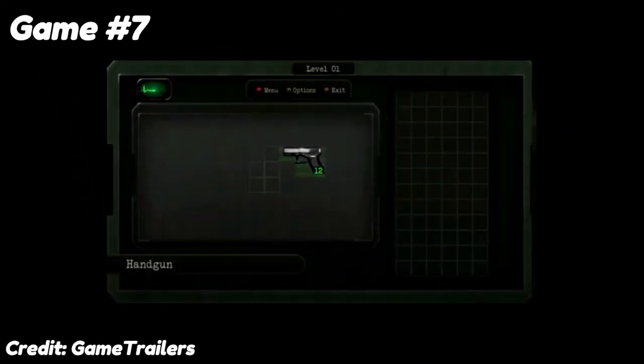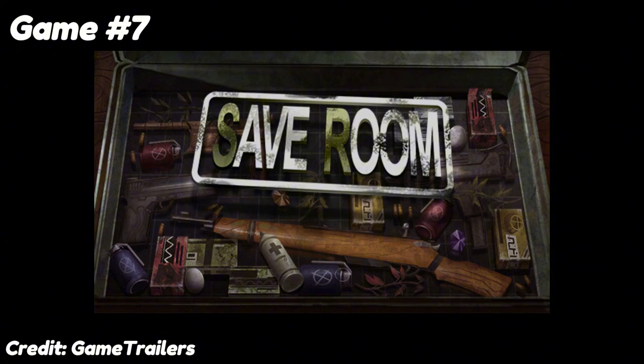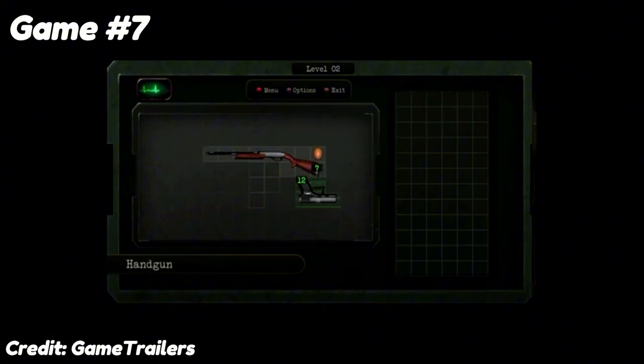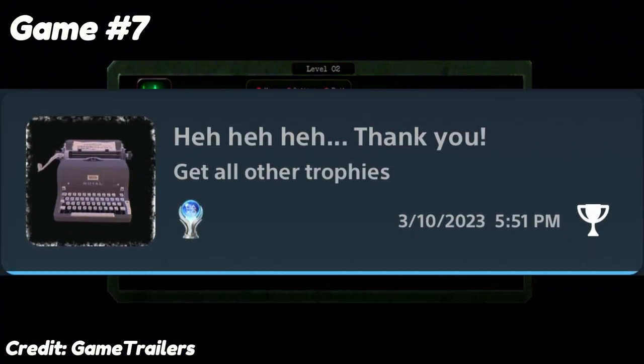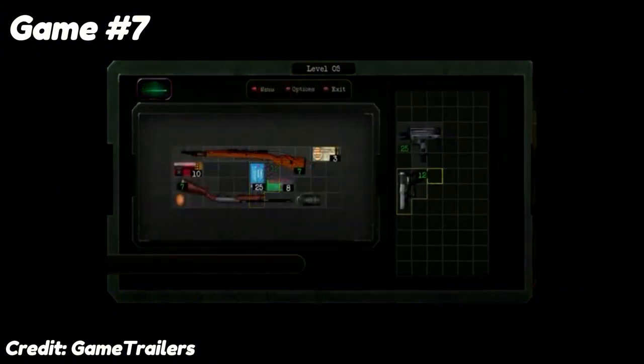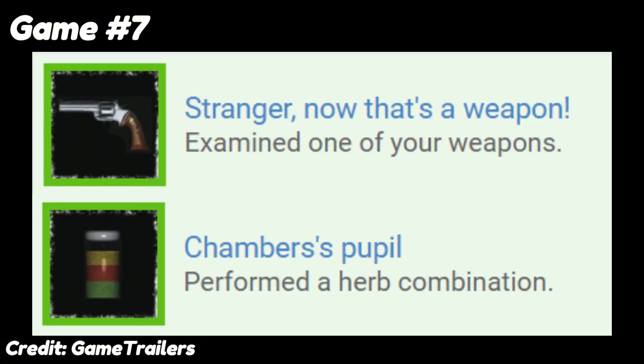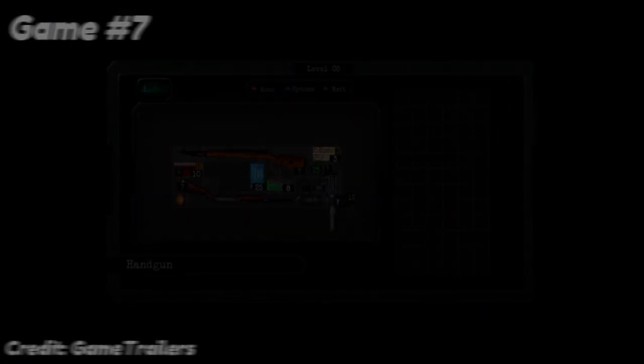At number 7, we have Save Room. If you're a fan of Resident Evil 4's inventory system, then you'll probably like this game — it's basically a puzzle version of that. All you have to do is try to fit all the items into your inventory. There are about 40 levels in the game, and each time you complete an odd level, you get a trophy. So completing all the puzzles gets you all the trophies, except for a couple miscellaneous ones like examining a gun and combining herbs — but you'll probably do that anyways, so it's really simple.